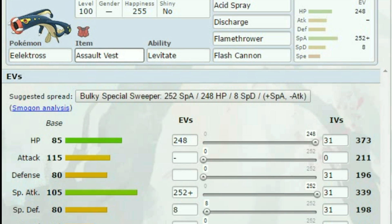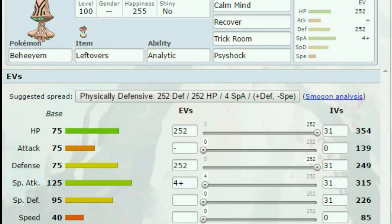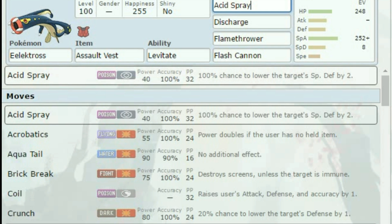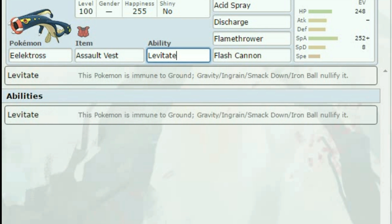Next we have Electross with the Assault Vest. I gave him 252 Special Attack, because this is a Special mix — you could do Physical, but this works a lot better. We have 248 HP and 8 Special Defense, with a Modest nature to maximize that Special Attack. He has Acid Spray, Discharge, Flamethrower, and Flash Cannon. Acid Spray is going to lower the target's Special Defense by 2, making the other moves incredibly powerful. Discharge can paralyze, Flamethrower can burn, and Flash Cannon gets STAB. And Levitate gives immunity to Ground.